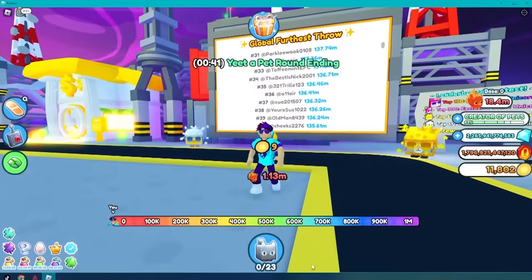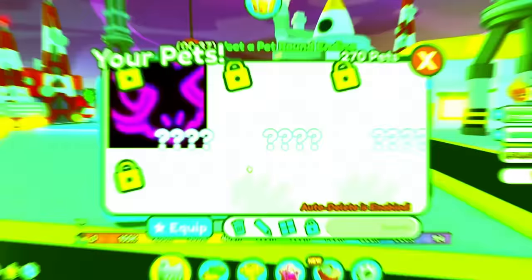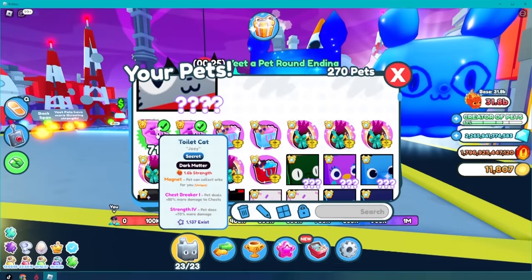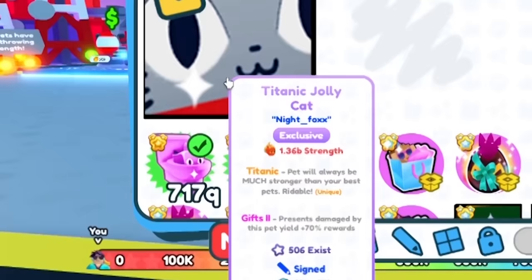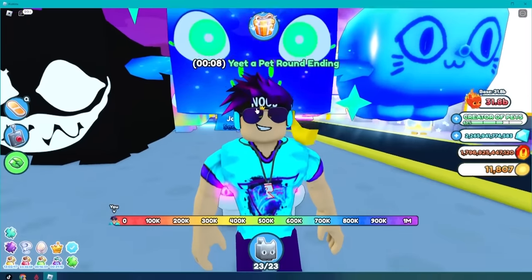The only thing you can do is take all the coins you're getting, go hatch some pets, and try to get a whole team of dark matter toilet cats. Because as you can see, they give you 1.6 billion, where even a titanic pet will only give you about 1.4 billion. So yeah, that's the play.